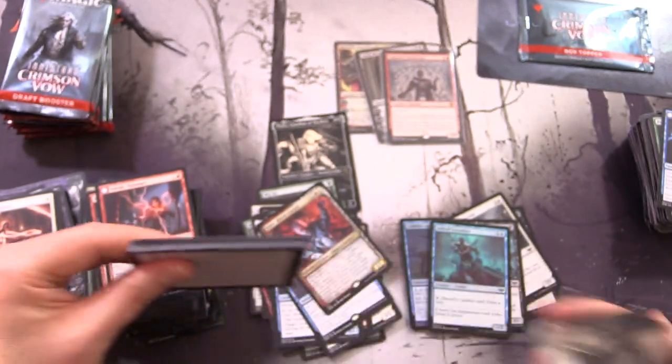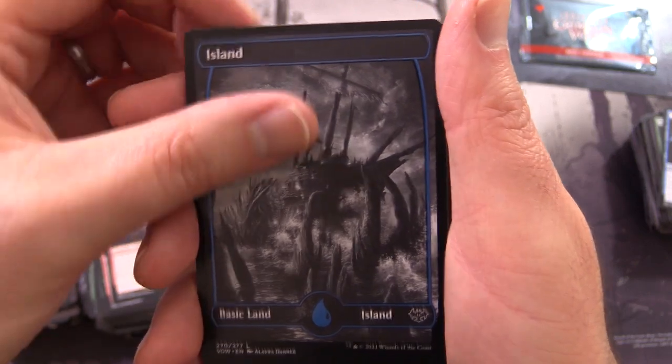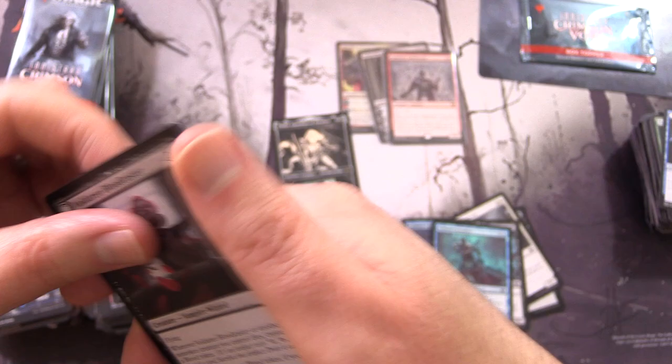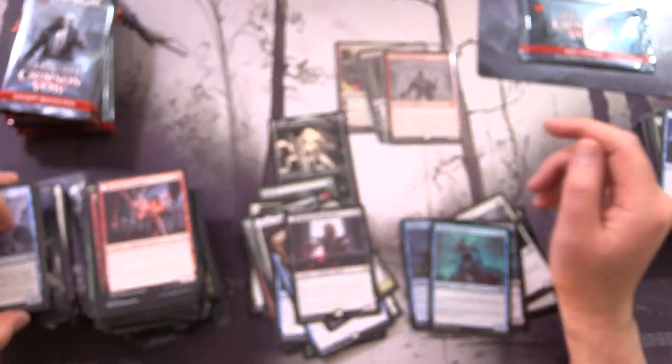I believe that artwork is also on a playmat. I've ordered a bunch of playmats from this set - there's so many awesome ones. Tried to narrow it down to three - let me know if you've picked up any playmats. We've got Voldaren Bloodcaster, a Vampire Wizard, with Bloodbat Summoner on the other side. We are making decent time.